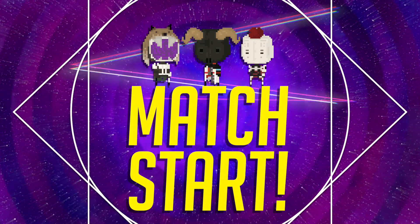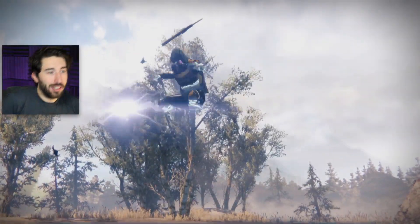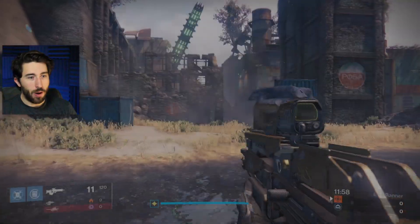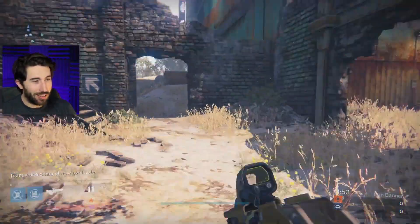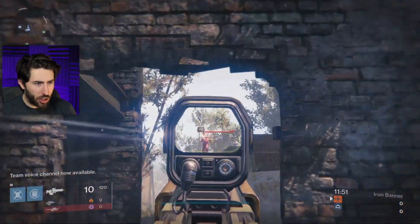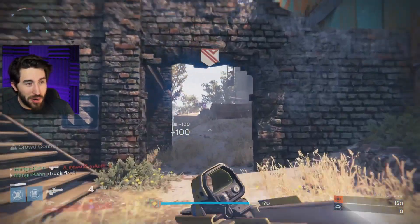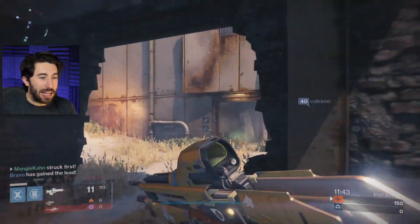Nothing says year one like Rusted Lands. We've been going, we're gonna kick some ass. We're going back in time a little bit because I'm using my dear old Striker Titan, and I'm getting those lightning grenades going. Look at this guy down there — we got one. We almost got the two-piece, but no. We had to go and mess that one up.